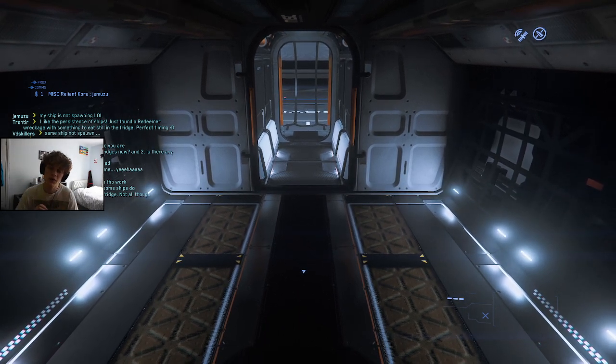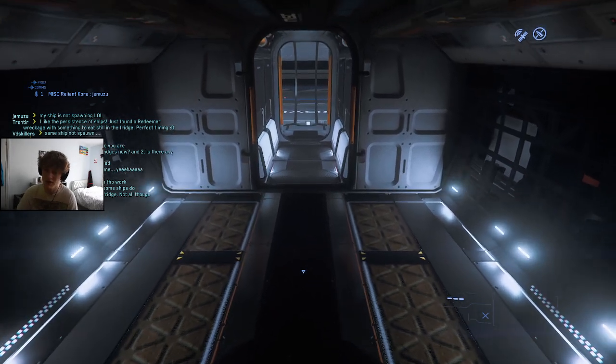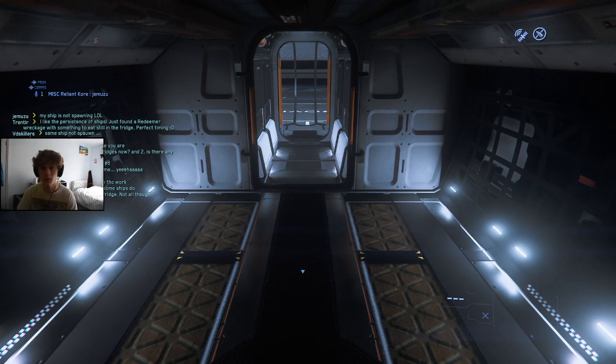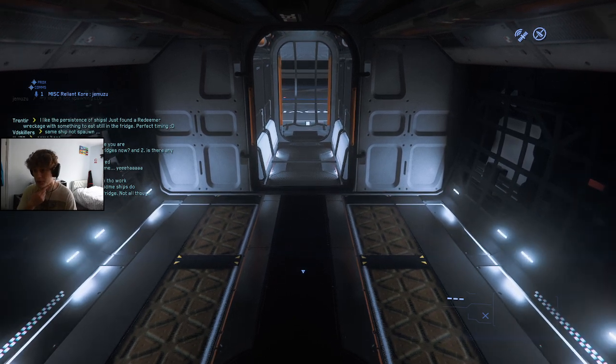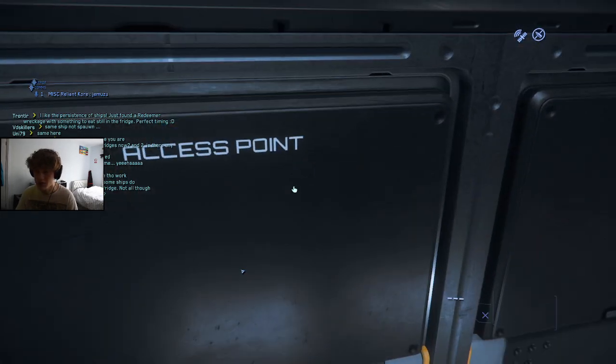The Reliant Core is the mainstream variety of the MISC ships — it's not for cargo, not for anything specific. It features something really small like a 9 or 6 SCU cargo space in the back for any cargo you do want to ship. I pledged the MISC Reliant Core; I'm a really big fan of it. But it is definitely buggy right now in 3.18, which is what I'm playing.